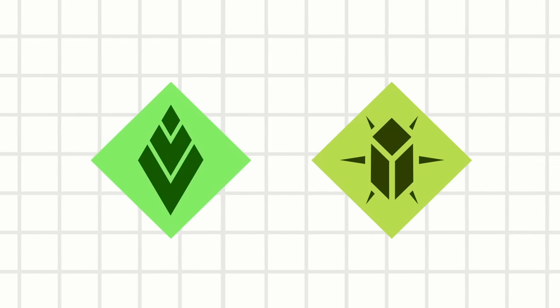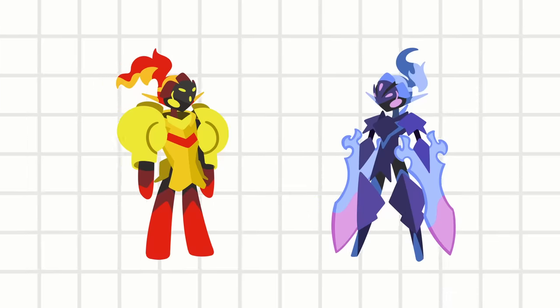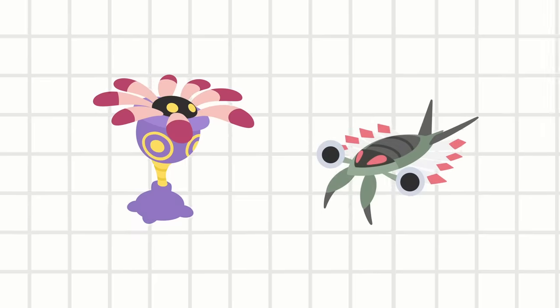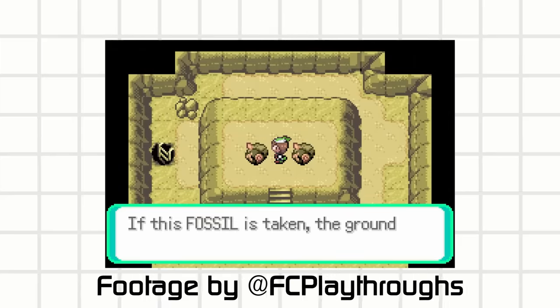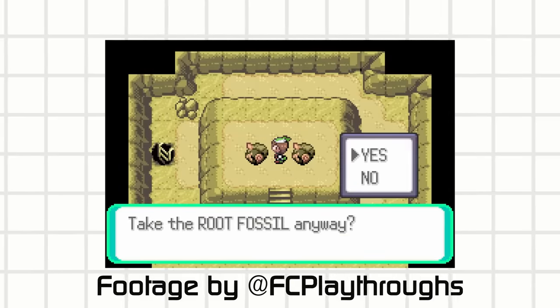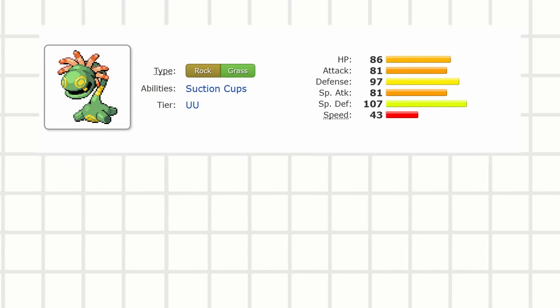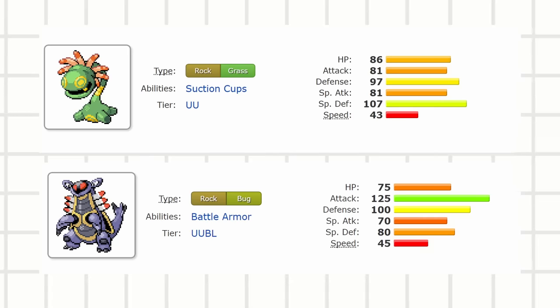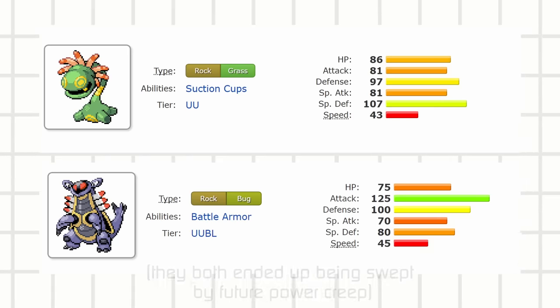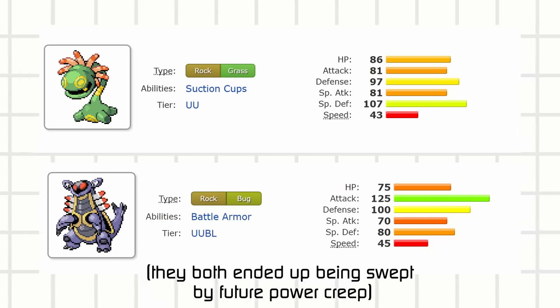They both also have Rock type. But looking at later generations, version exclusives, and other side grades, it's important to take a step back. Just because pitting the side grades against each other looks like one is much better, there's still a lot of other factors you can design to make them each worthwhile. Lileep's evolution Cradily is bulky and Armaldo is a heavy hitter, so side grades don't have to be neutral to each other — one can be super effective to the other and still both be worthwhile.